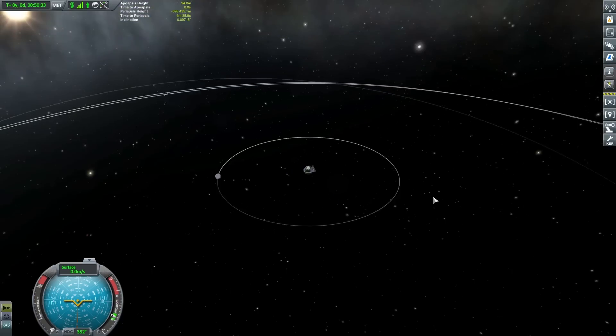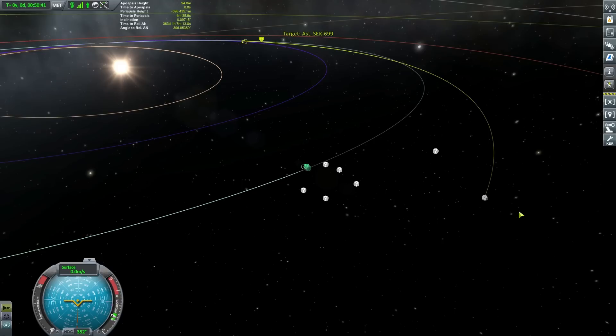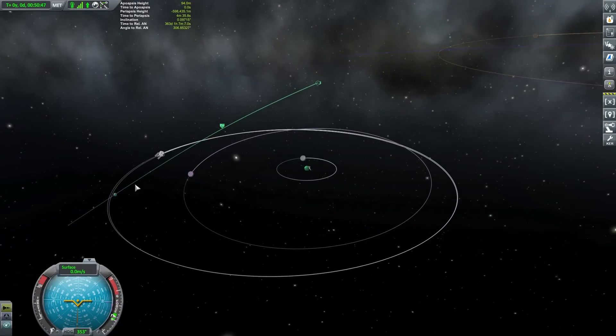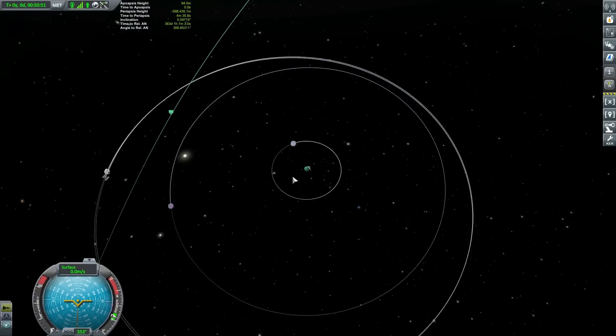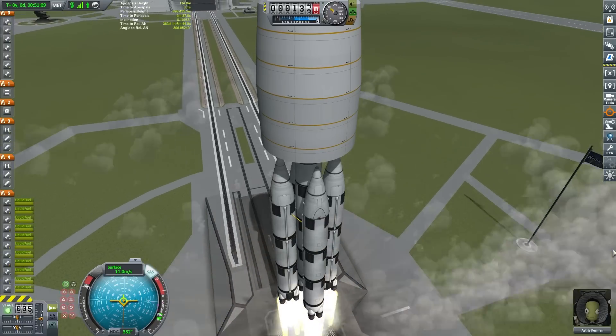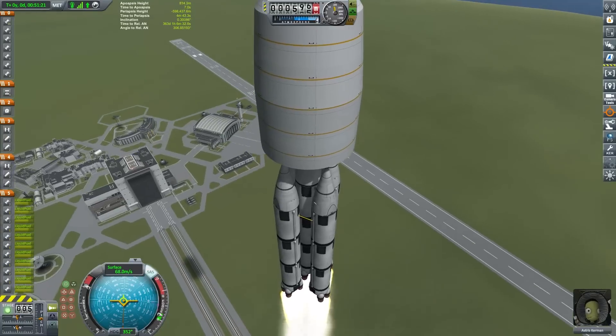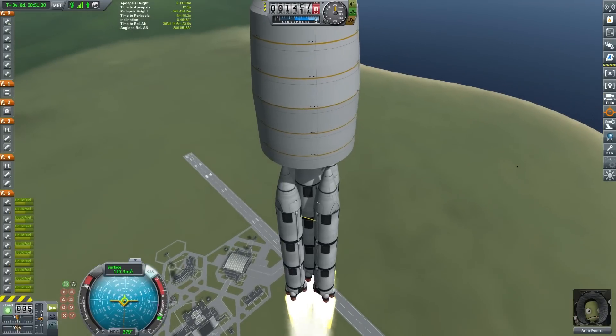The first thing you'll want to do when doing such a thing is figure out which way your asteroid is going to be coming in. You can see here it's actually coming in in a retrograde direction, so we need to get into a retrograde orbit of Kerbin. Launching now, and as you will see, the thrust-to-weight ratio on this thing is quite high. We're going to be able to start our gravity turn quite quickly.